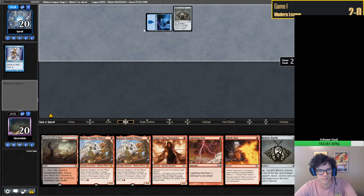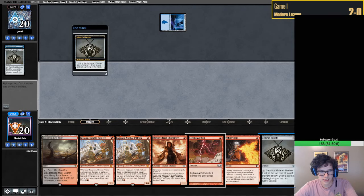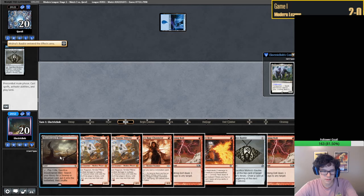What are they on? Bobble? Serum Visions - what does this mean? Probably just going to Bauble loss on the upkeep. I'd love to draw lands - let's draw lands. Volts. Okay.